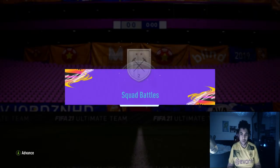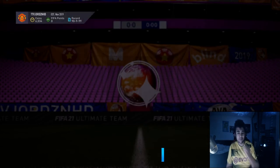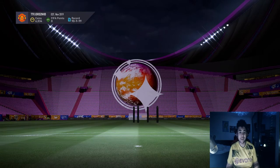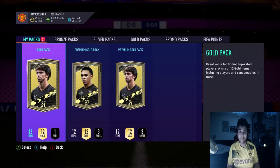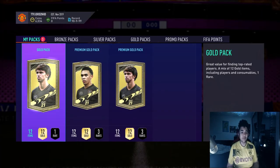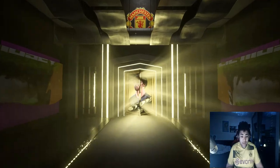Let's collect our squad battle rewards on our main account as well. We've got silver two, which is 4,000 coins, a gold pack, and two premium gold packs, which I'll happily take for doing objectives. I know it's nothing great, but it still adds to the pack opening of the video. I'm going to open the gold pack first, and then move along with the premium gold packs after. No rare in this one, so we can skip that. Not even a rare out of this one.